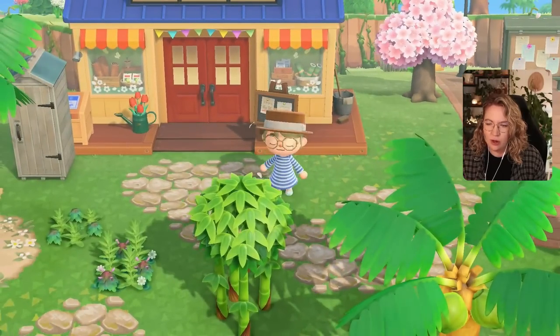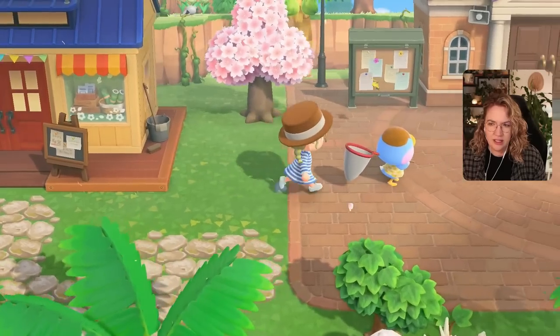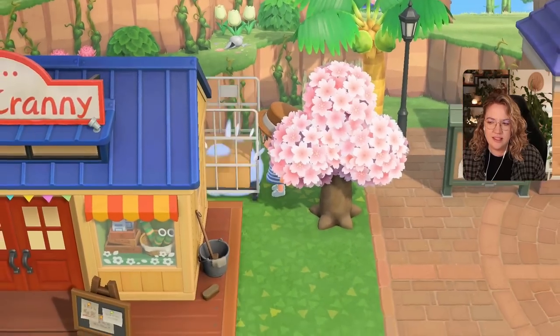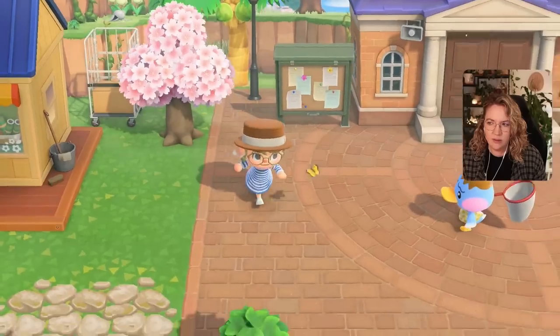I don't want to make this path here too awkward with too many items in front of Nook's Cranny. We might be able to place something maybe halfway behind it — like this is the behind-the-scenes part where they store a couple of items. Why not?